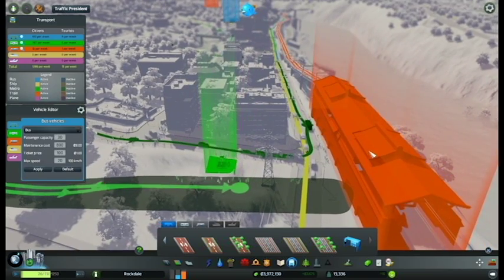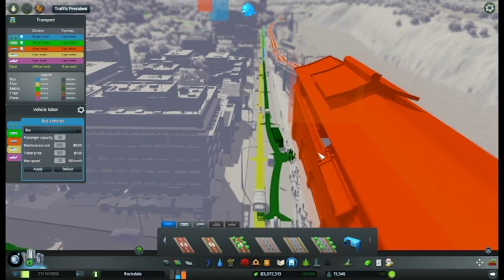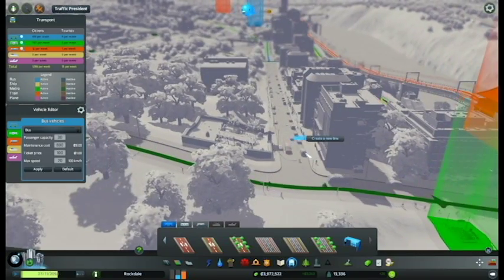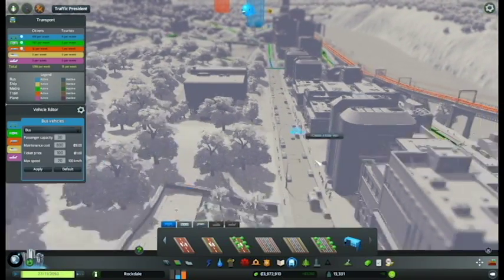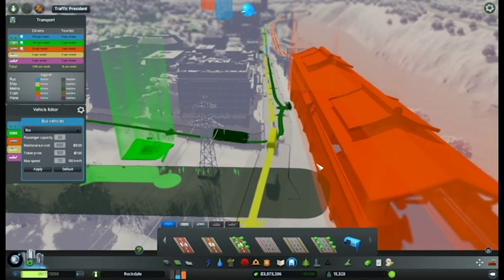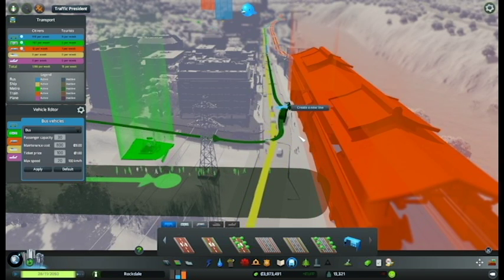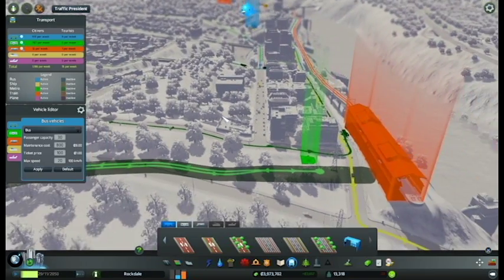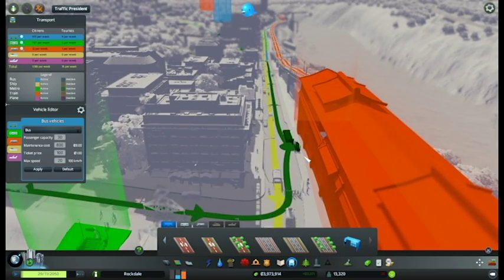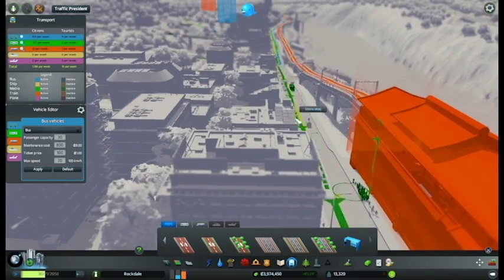I'm hoping more people use the train station, but nope, they're just going over there for the buses. Although a large number of them did walk this way. Now they're all just on the far south trying to get on the far south line. Are that many people really coming from up there? Let's move it again.